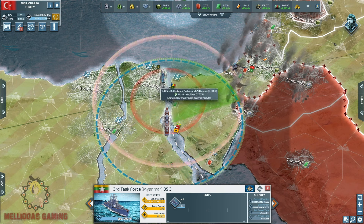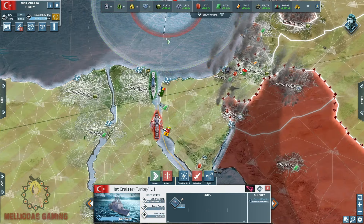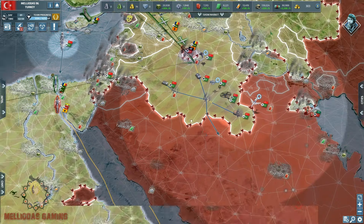Hello Commanders and welcome to a new episode of the Rise of the Ottoman Empire series — again with more action. Today it's naval action: Myanmar is going all-out attack, sending a full stack of max-level destroyers to the Mediterranean Sea. But unlucky for him, he has been intercepted — Romania is meeting him with our elite battle group.